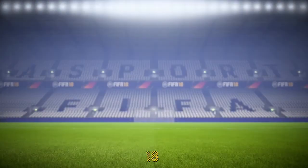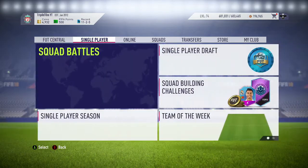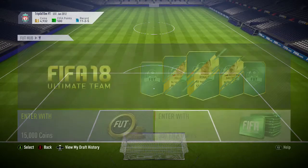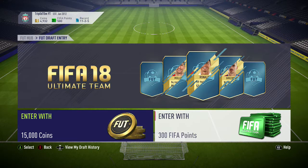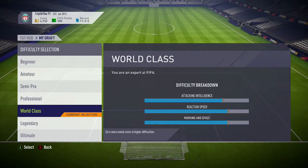Now, unlike last year, we can just do this offline. I think last year you had to do both online and offline, if I remember correctly. Anyway, we'll go over to single player and load up the draft. I've already got 500 FIFA points on here, which cost me £3.99 — you need 300. You can just use coins, but I can't be bothered to wait to get 15k, so I'm just going to use my FIFA points.